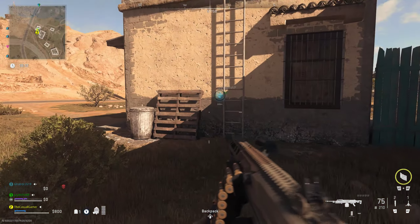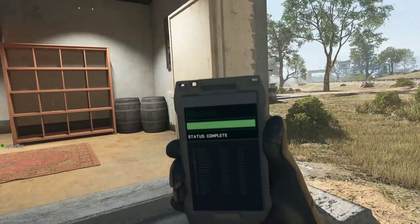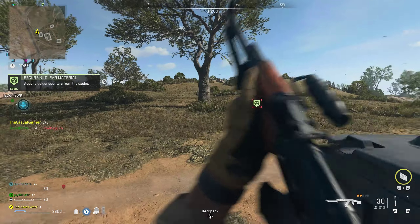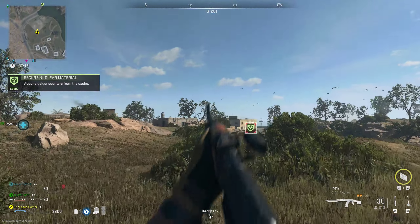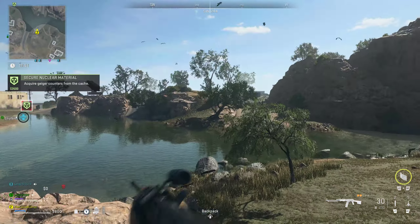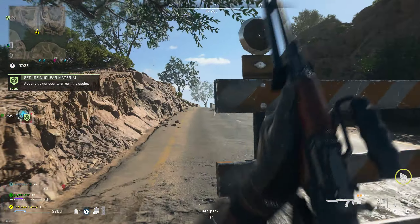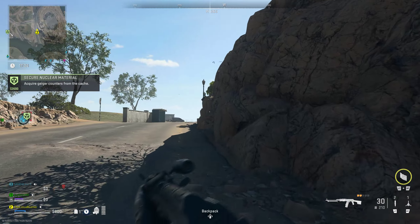Beautiful, this is what I need right now. Secured that material! So we'll go ahead and pop this bad boy — all you've got to do is pick up a geiger counter. I absolutely hate that area, but we'll get it. Okay, that was an enemy SAM site that just went down, so let's hope there are no players here.